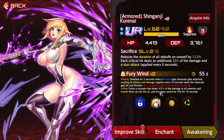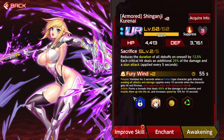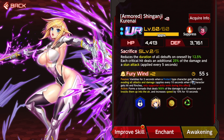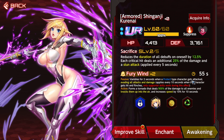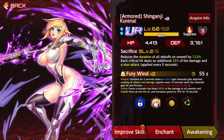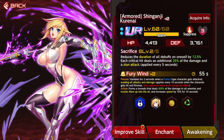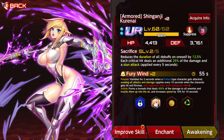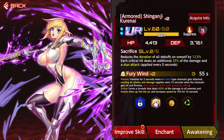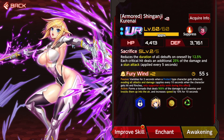For the active ability, it's going to form a tornado that deals 900% of damage to all enemies, knocks them up into the air, and increases speed by 10 for 10 seconds. This supporter is one of the best in the game. If I had this supporter when I was doing my initial tower run with Kurenai, I think red build Kurenai would have been the way.